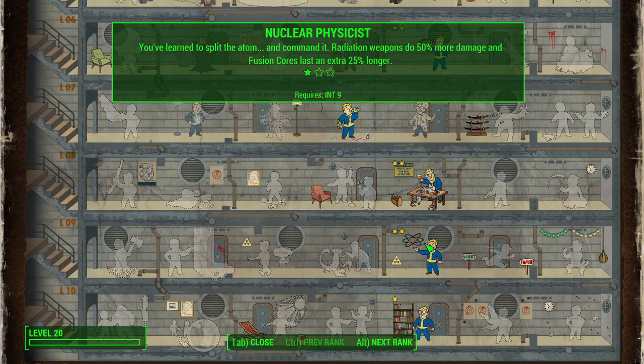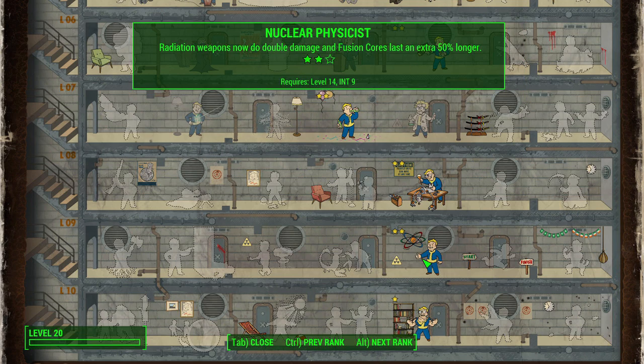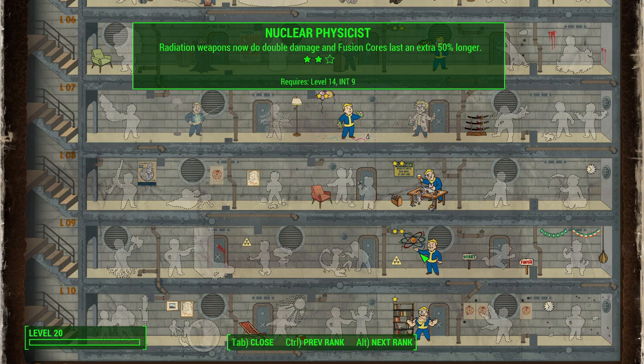Nuclear Physicist is interesting. In the most recent season of Rick and Morty, Rick and Morty both get into power suits and go on a rampage. So if you wanted to jump into power armor like those power suits and wreak havoc, you can absolutely do that. You'll also get some extra radiation weapon damage, and I'm going to suggest a signature weapon that uses radiation damage. It's not integral to the build, just an optional choice.